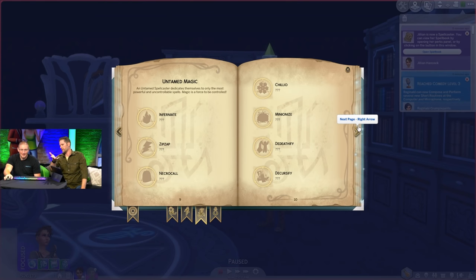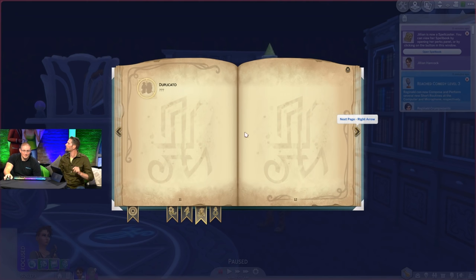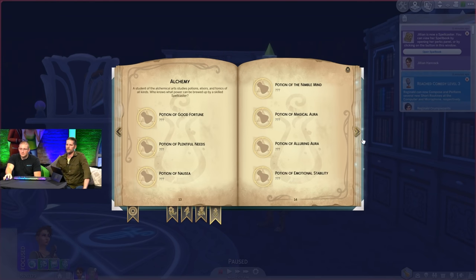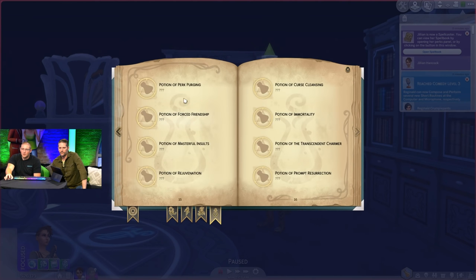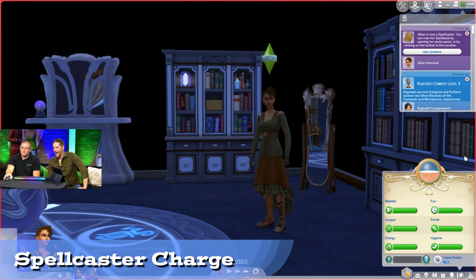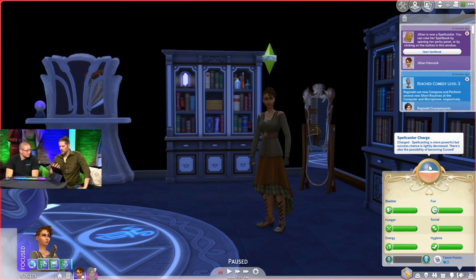In all there are nearly 40 things to learn, plus the spellcaster perk system. This is damn near exactly what I hoped for in a spellcasting system. They then showed some potions: Potion of Perk Purging lets you respec your perk points, and Potion of Forestal Friendship makes you charismatic so other sims will like you. There's a new motive panel for spellcasters with a spellcasting charge meter and a perk panel.